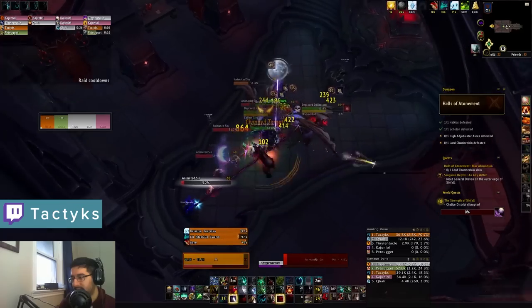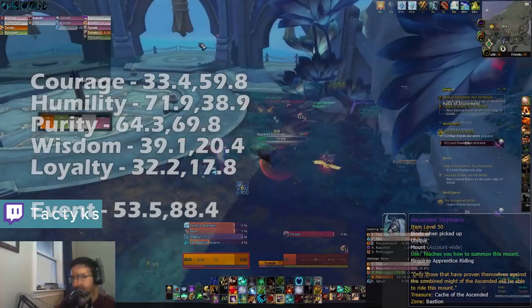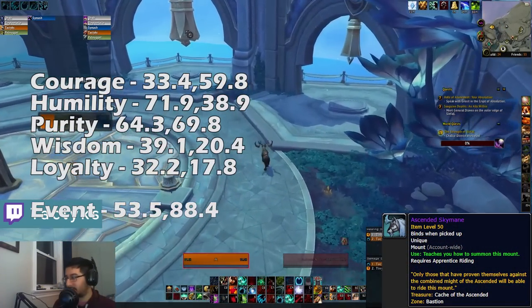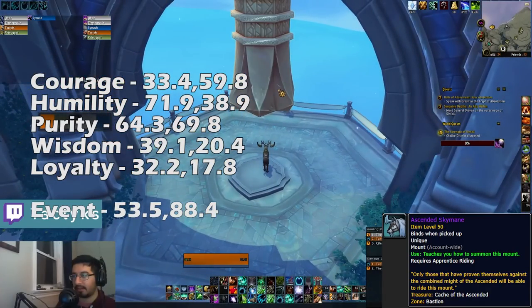With that said, if you enjoyed this video please make sure you like and subscribe. Let's start off with the Ascended Skymain mount from Bastion. Spread throughout the entire zone there are 5 different Vesper bells that, when rung within several minutes of each other, will summon the event.